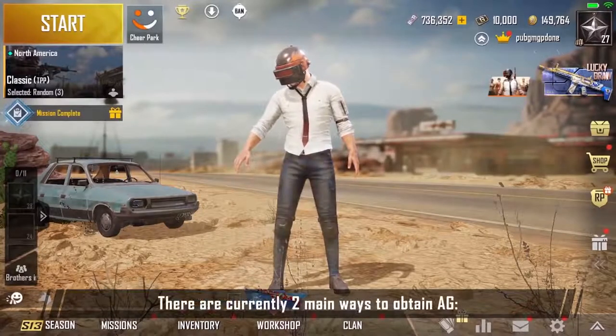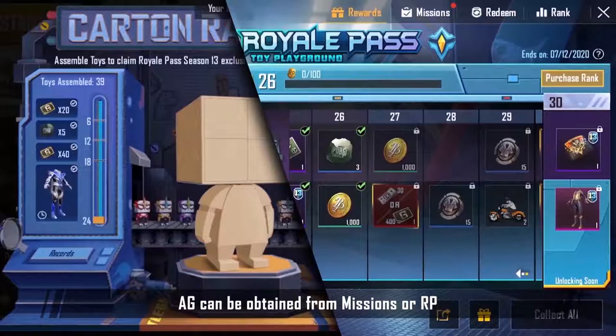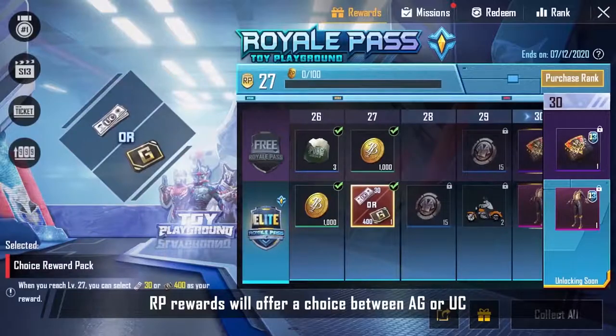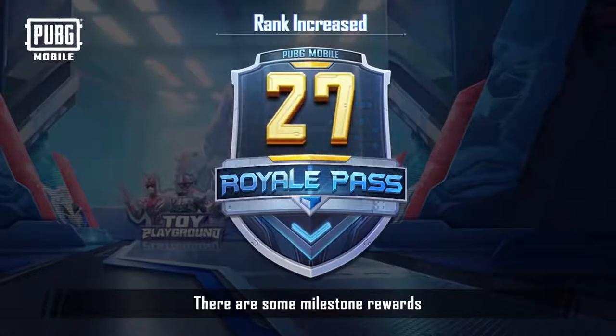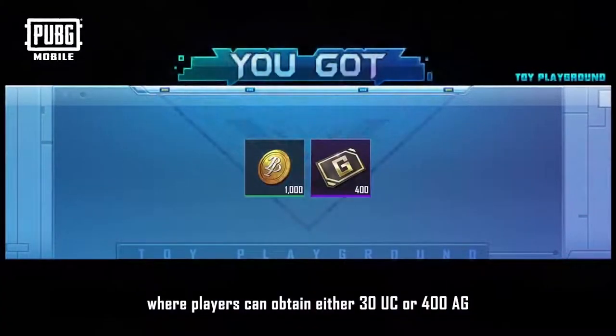Where can I get A.G.? There are currently two main ways to obtain A.G. A.G. can be obtained from missions or RP. RP rewards will offer a choice between A.G. or U.C. There are also some milestone rewards where players can obtain either 30 U.C. or 400 A.G.